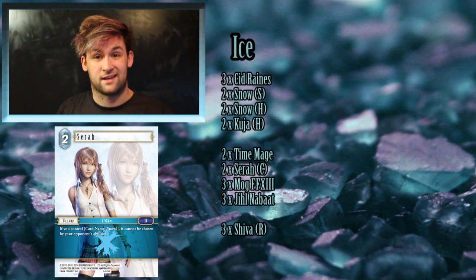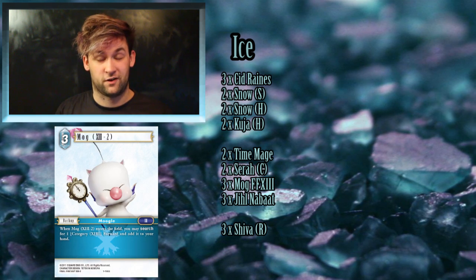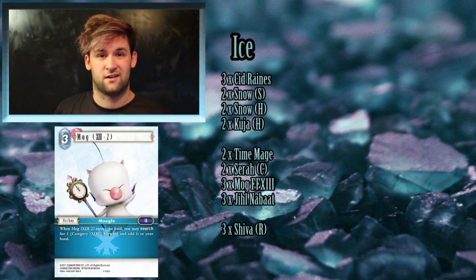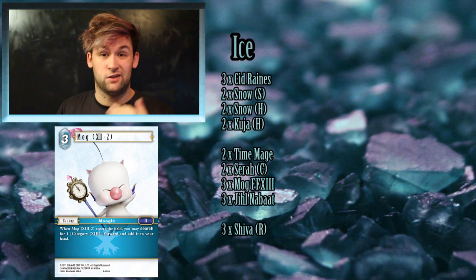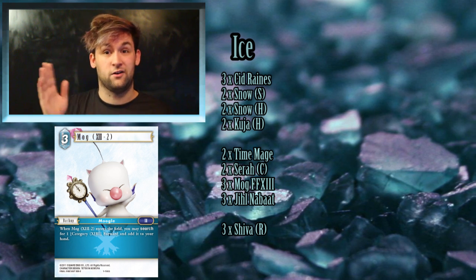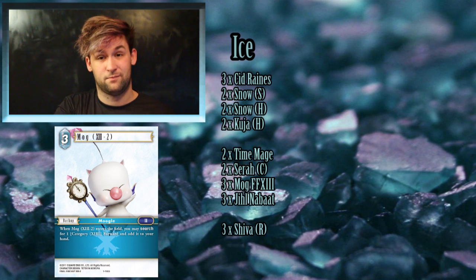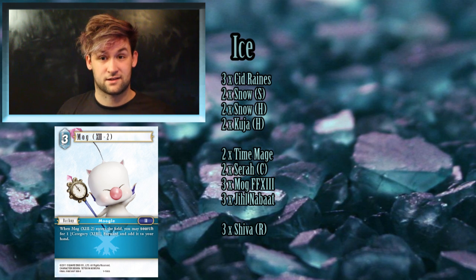As with the other two starter decks, there's a searching card that searches for any character from its game — in this one it's Mog from Final Fantasy 13-2. It searches for your FF13 characters among all your forwards, and you just run three of this card because it plusses you. Anything that plusses in this game is very solid, as long as you're not dulling three backups to play it and cutting plays.